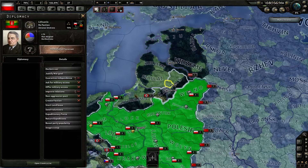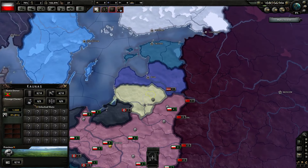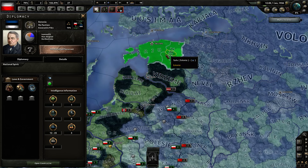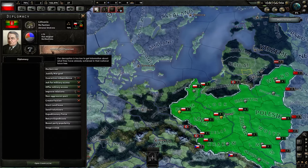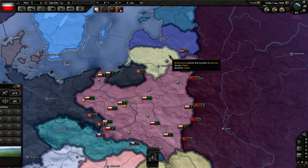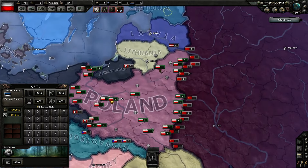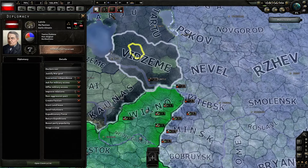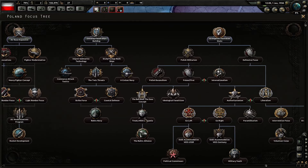We're going to lose 4 factories giving away Danzig, so let's get some factories elsewhere. Lithuania, Latvia, Estonia — that's 5, 5, and 4 factories — so 14 factories total. They'll probably go for industrial focuses relatively early because they have nothing better to do. Most countries with more than one province that aren't Chinese warlords go for industrial focus relatively early. So the plan is we're going to fabricate on all those countries simultaneously, and we have to do it before the guarantee spam starts.